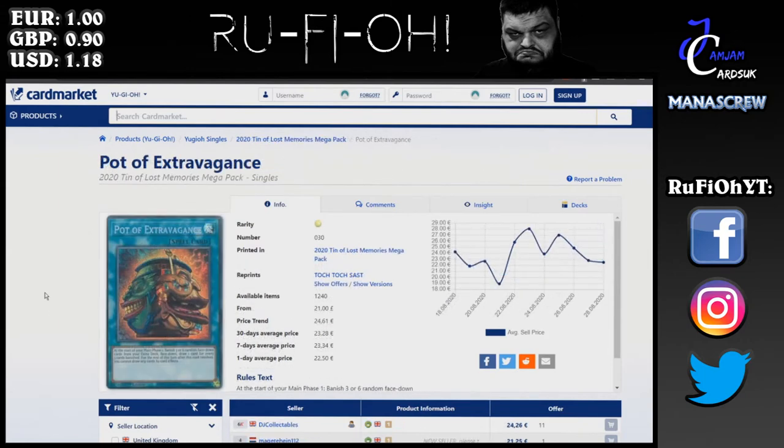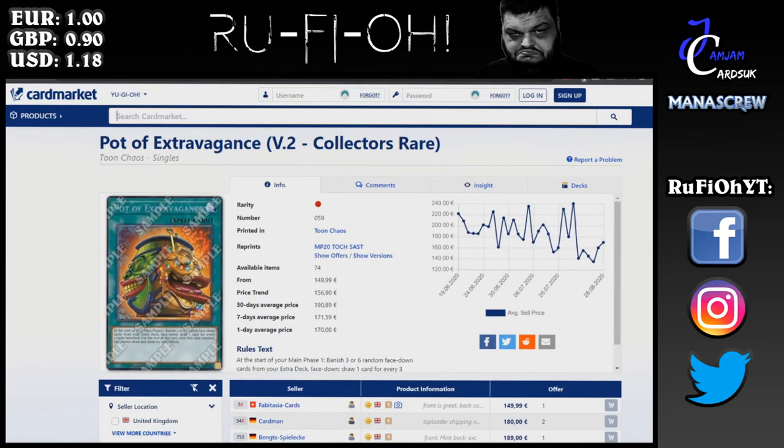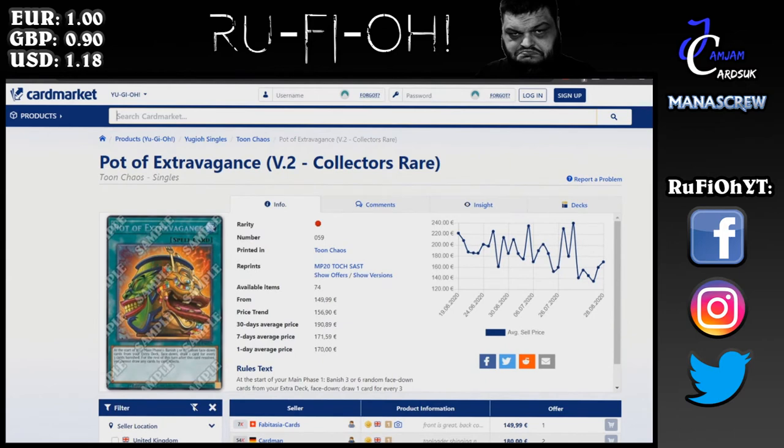Next, we're on to Pot of Extravagance. The tin version is €25 a pop. Unsurprisingly, this has continued to hold value. Pot of Extravagance is a really solid card that you probably want in your binders. We now have multiple printings of this card and all of them have kept good value. You'll probably be able to get the Ultras a little bit cheaper now, but there are still two secret printings out there. The Collector Rare version is a minimum of €150, heading upwards — around €180 to €190 on average. Not really surprising — just having that nice extra flex. This is technically the highest rarity available, although I personally prefer the secrets.